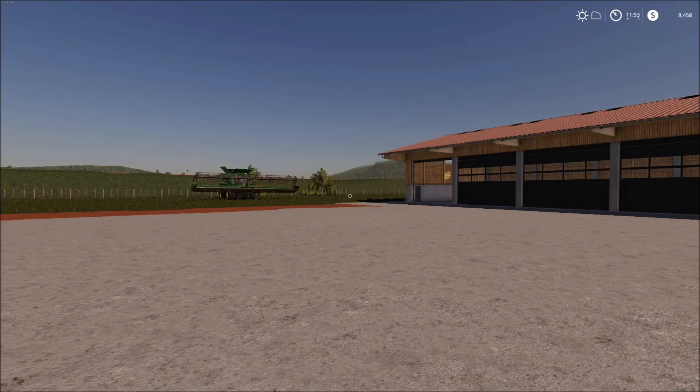Welcome back everyone to our gameplay series of Farming Simulator 19. You can see in the top right-hand corner our money is actually going down quite rapidly. We'll see exactly why that is here in just a moment. I had some recording troubles and had intended to start this video a little bit earlier, but I didn't realize the issues until it was too late, so I'm basically going to have to start from where we are.